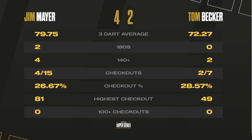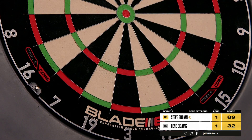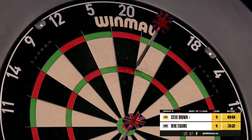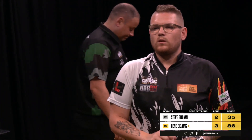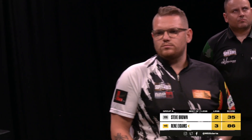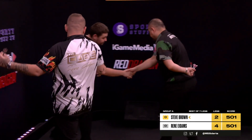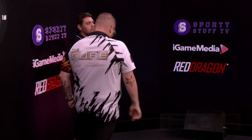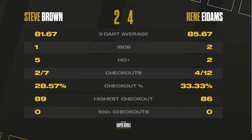We go to the final game of the session — a top of the table tussle as Steve Brown takes on Rene Idams. Steve, you require 89 — another bust, and an opportunity sails by. Game shot on the third — they have both punished each other here. He's gonna get two at 32 to win. And you can hear what it meant to Rene Idams — it's going to be him who is the table topper going into the final day's action. He has bettered Steve Brown four legs to two, doing the double over the Bomber. An 85.67 average, two maximums, four out of 12 on the finishing. Rene Idams gets the better of Steve Brown four legs to two — he's the table topper overnight.